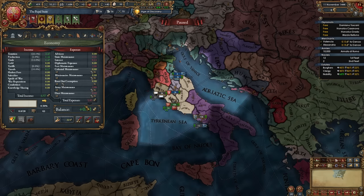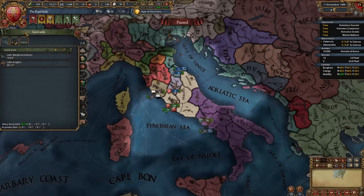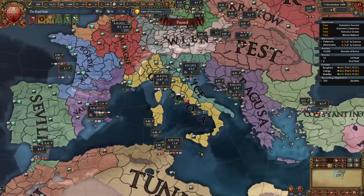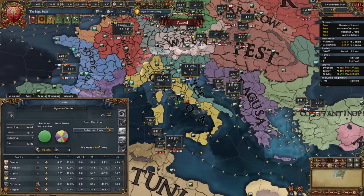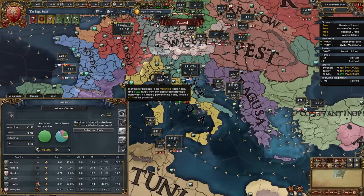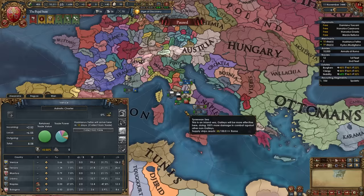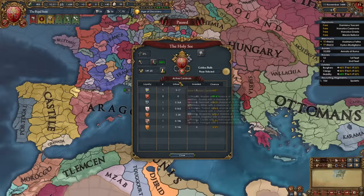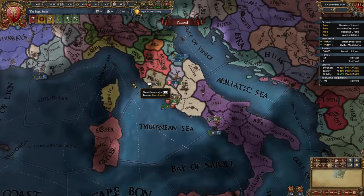Next, sell titles and seize land. Rearrange your army — we start with 14 force limit and not much money, but hire the free company to get four more troops. Send your two light ships to protect trade in Genoa but go home during war. Tell merchants in Valencia and Alexandria to collect from Genoa and Venice respectively — not for money, but to establish communities to help lower aggressive expansion. We start as Curia Controller with great bonuses, so invest as much as possible to remain Curia Controller.